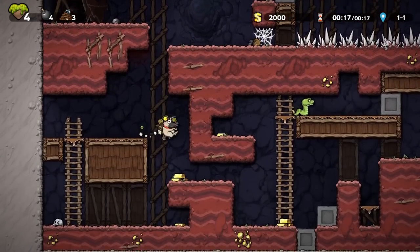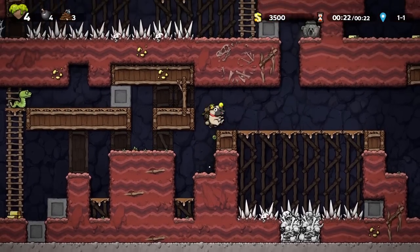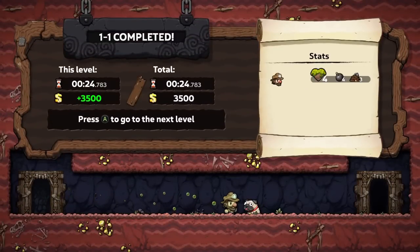I'd tap that forward arrow on your keyboard a few times to avoid being spoiled on this if you want. By bringing a damsel alive to the end of a level and leaving, you get a kiss from them. This kiss will cure poison.